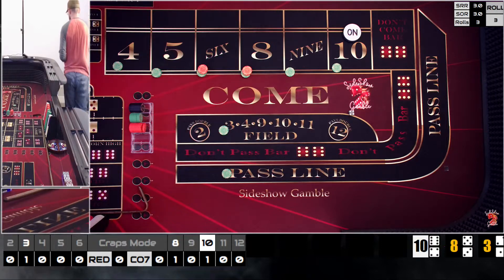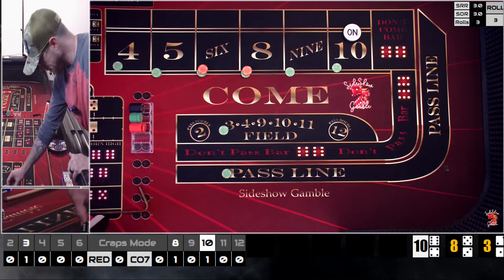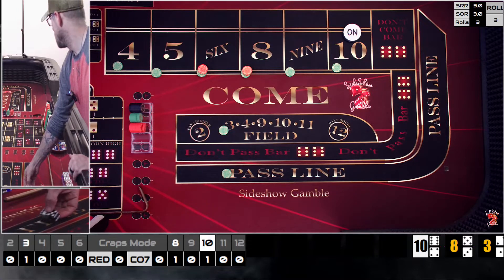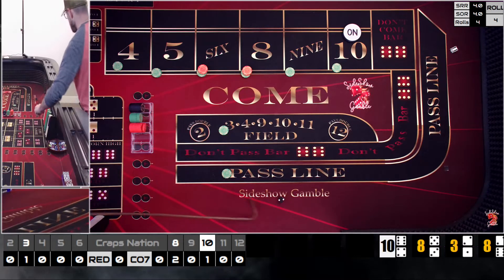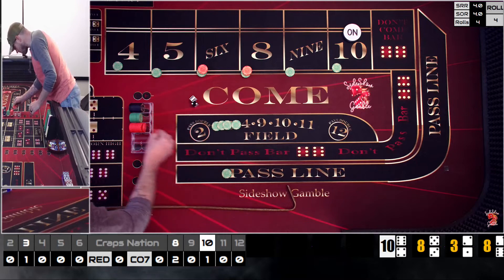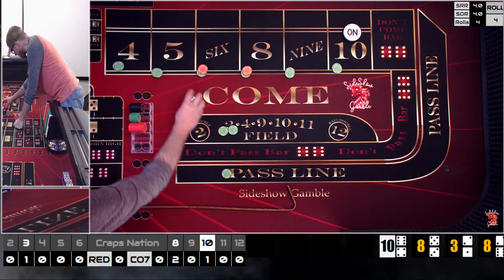One die went off the trampoline and jumped over the rail, so we grab another die. Rolling again — 3-5/3-6. We get a two-six easy eight: we know the inside of this dice set loses the field but pays $105 back. We rack the five, press the outside again, and go two units in the field. Next roll is a two-three five — $100 on the five pays $140, so we collect $150 and pull back down to base.